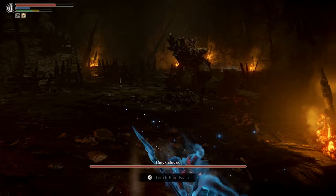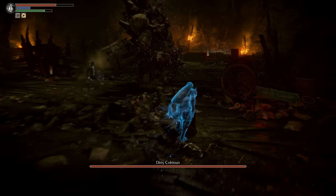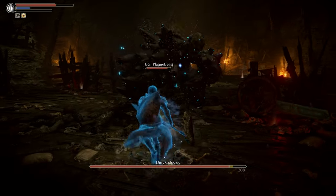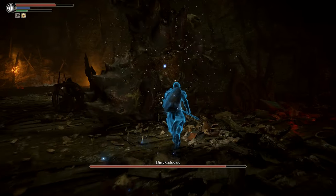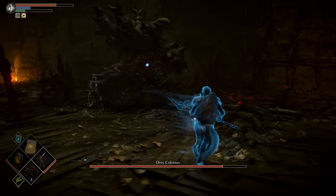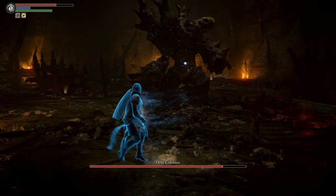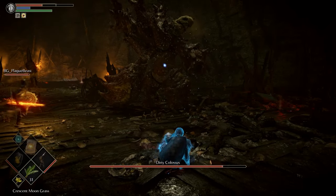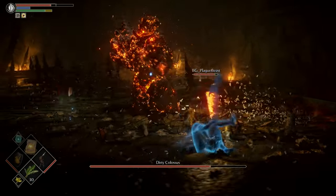As for the nuts and bolts of it, in order to help someone out, you have to be in soul form, and you use the blue eye stone to leave a blue sign in other players' worlds. If you're close enough to them in level, then they can summon you to help them clear that level as a blue phantom. Usually, people leave their signs either right outside of boss doors, or right outside of the arch stone you spawn in at in the beginning.